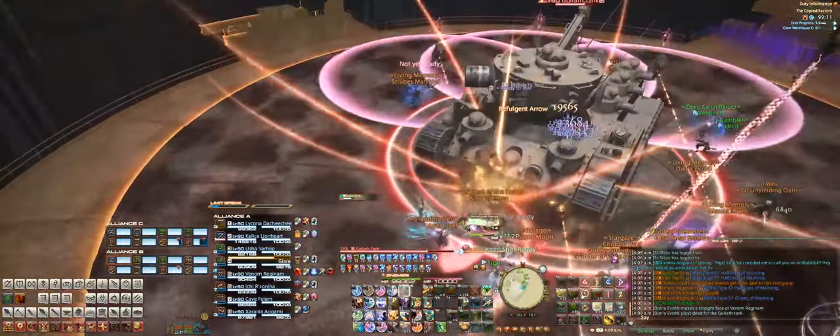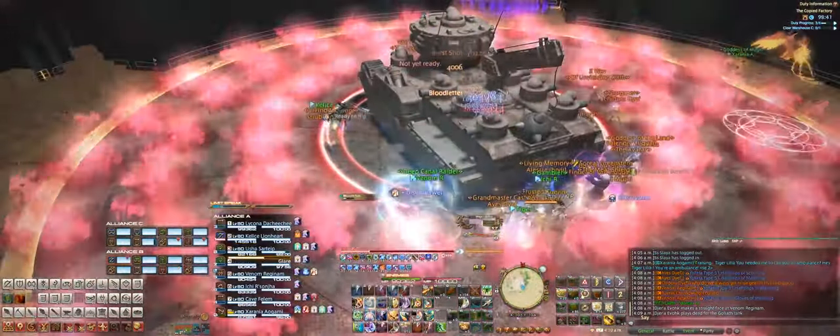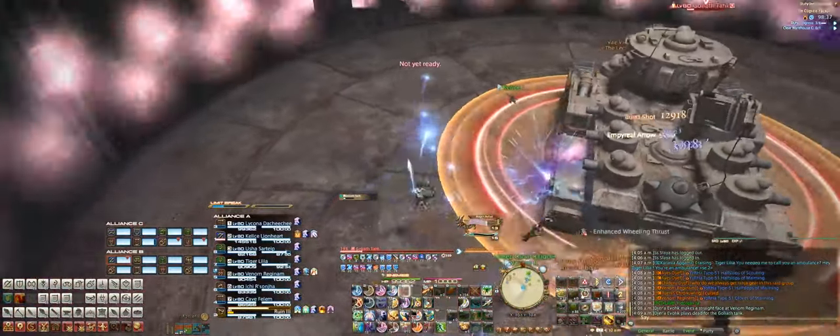In the next fight, AoEs come to you! You might want to stay close to these guys, or you might get a helping of a slice and dice salad with a side of pink AoE orbs for dessert.